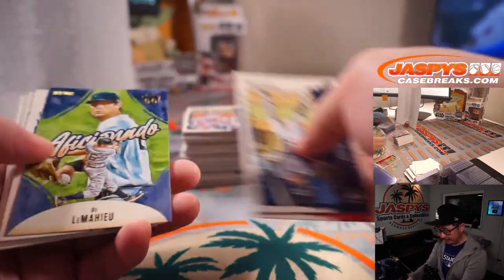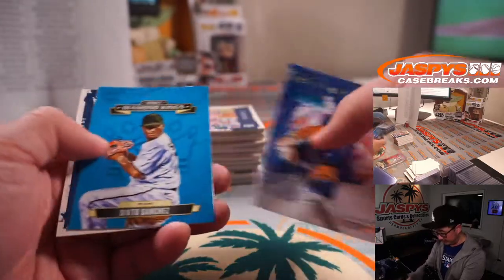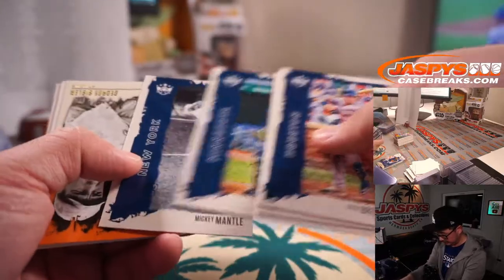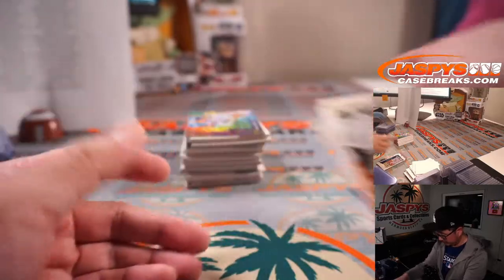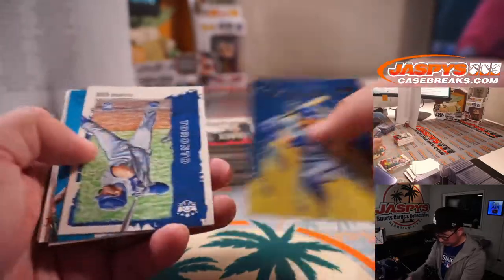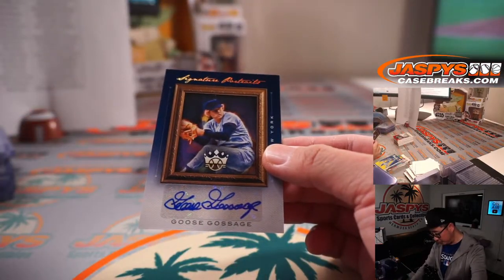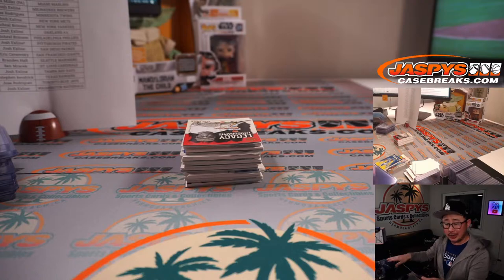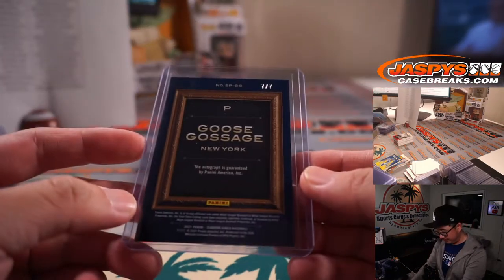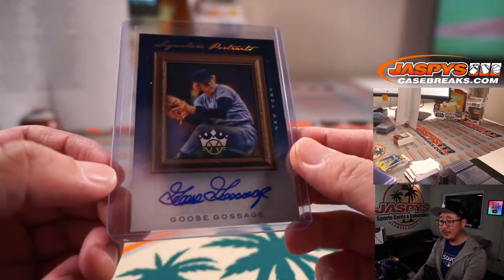Final box here in Diamond Kings Baseball. Random team break number two from jazpyscasebreaks.com. Thanks for watching, thanks for breaking with us. Let's see if we can finish strong — maybe a train whistle hit would be cool. Goose Gossage, Signature Portraits autograph, 7 out of 7. Yankees — that's Michael Brinson. Just a couple off the train whistle, but still pretty nice. Definitely part of the all-mustache team.